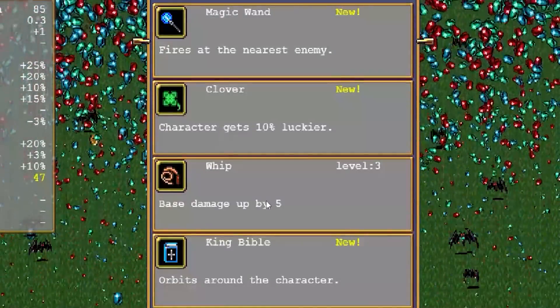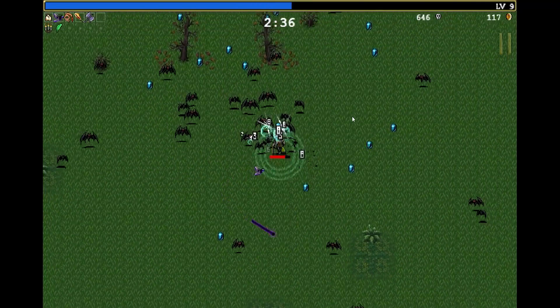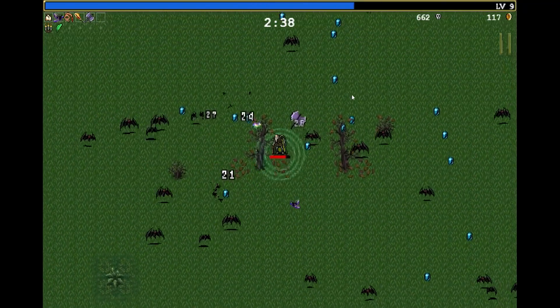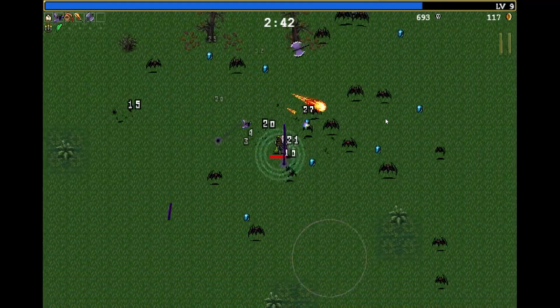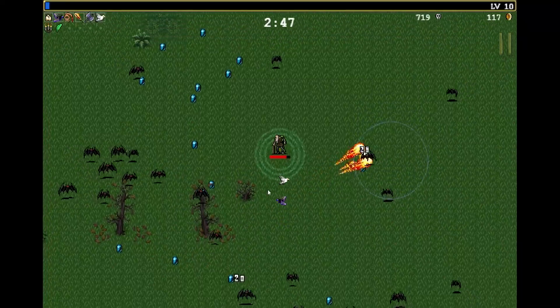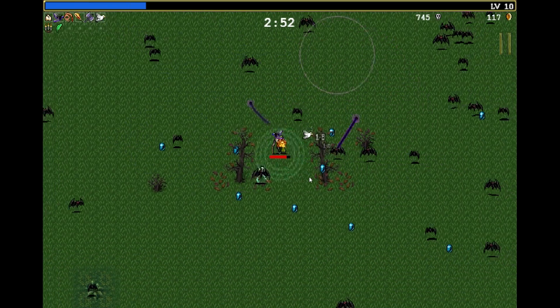Tempted to get a lot of stuff, but for now just the whip. I really want to try and focus on things that can have an evolution, because those items are just too powerful to ignore. And we're gonna need a lot of help at 50% extra movement speed. There's the peach one we need, so we're gonna have the ultimate version of that, as long as we survive long enough, and that's going to melt everything.